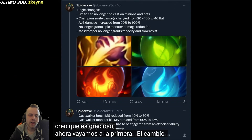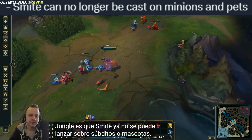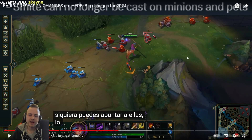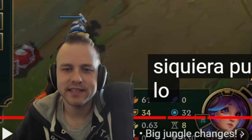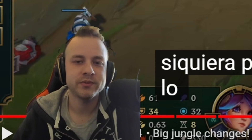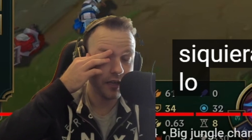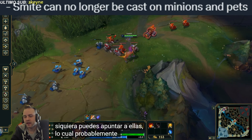Now let's go to the first jungle change, which is that Smite can no longer be cast on minions or pets. It already did negligible damage to pets, but now you can't even target them anymore — which is probably for the better.